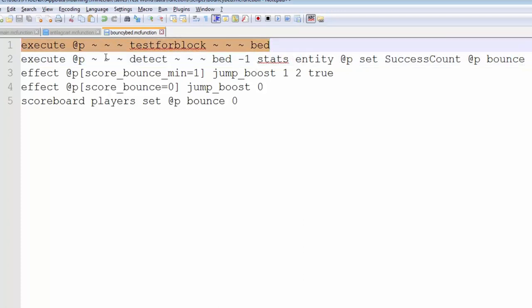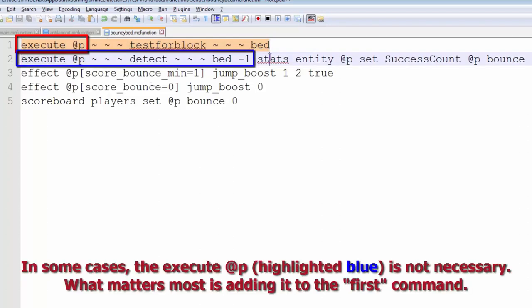This can be any command you want. I could give the player a full set of leather armor — if they have the full set of leather armor, the stats command will be one. It doesn't matter at all. The stats command is going to set the success count score to one if this first command is successful. You just have to add the execute at p prefix and then have a stats command. That is all you need to do for a conditional in functions.